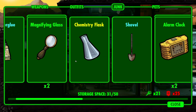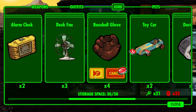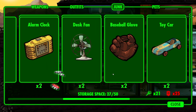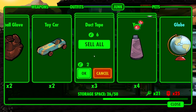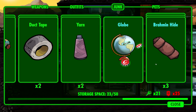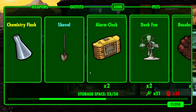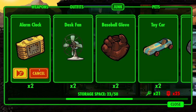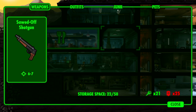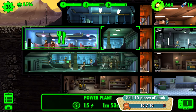I don't really want to hold on to this junk because some of it takes up a lot of storage space. Let's sell one of you, another one of you, a third one. I'm gonna keep two of everything except the uncommon ones. Brahmin hide - that stuff's rare, I can't sell brahmin hide. This chemistry flask I feel like will come in super handy. One more to go - let's do a magnifying glass. Yay, we got all the junk sold!